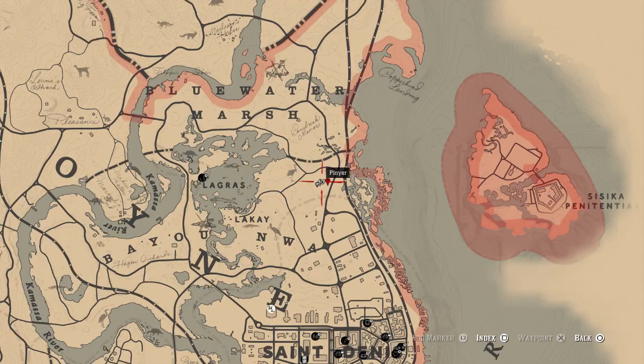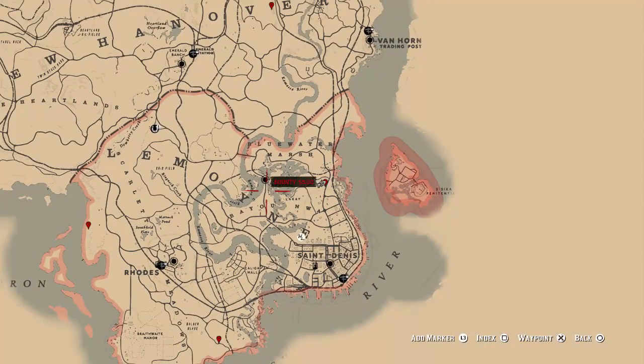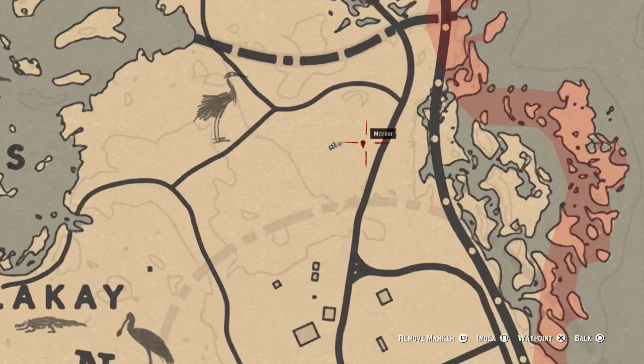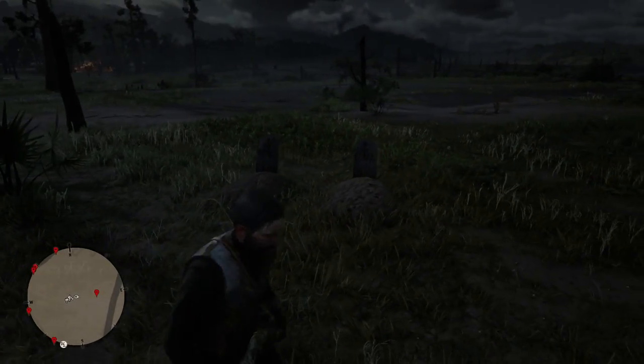Next are locations six and seven — there are two of them here. Like I said, this is the one next to Largas, so it's quite easy to spot. It's right by a tree and there's two graves, so you can't really miss it. In-game you can see two of them — here two of our foes fell.